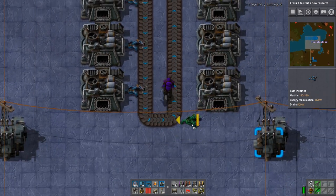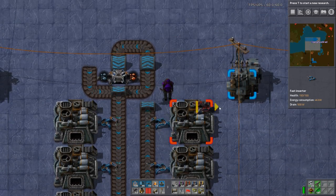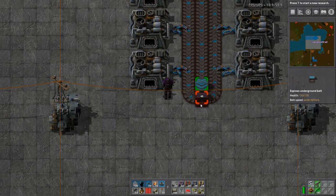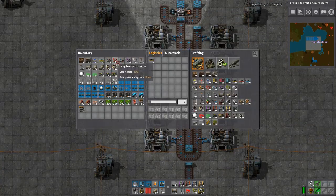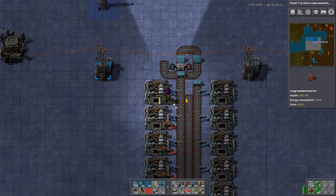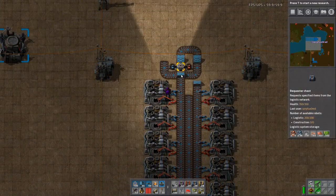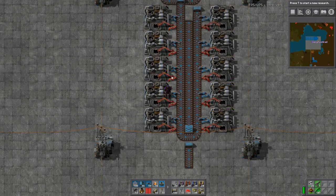When these furnaces are busy it'll let ore past, and the others will be able to carry on picking up stuff if they've got nothing left to do. We can pick up ore with inserters and export plates with long-armed inserters onto the middle belt. We're going to get copper and iron ore onto this belt which goes around in a loop.